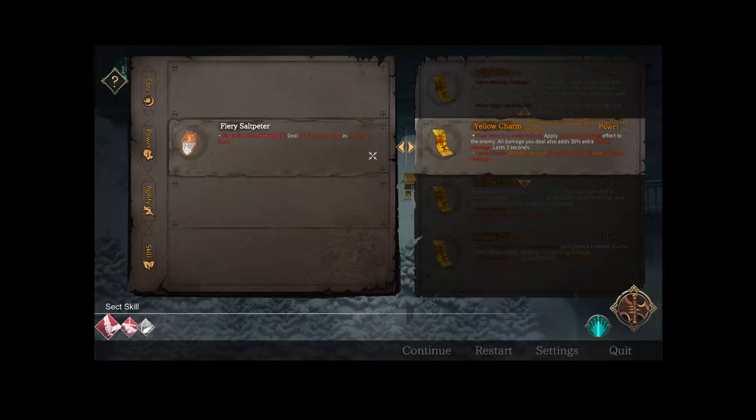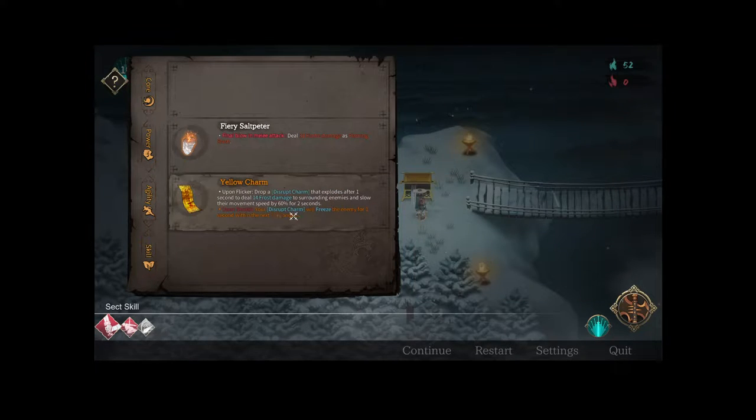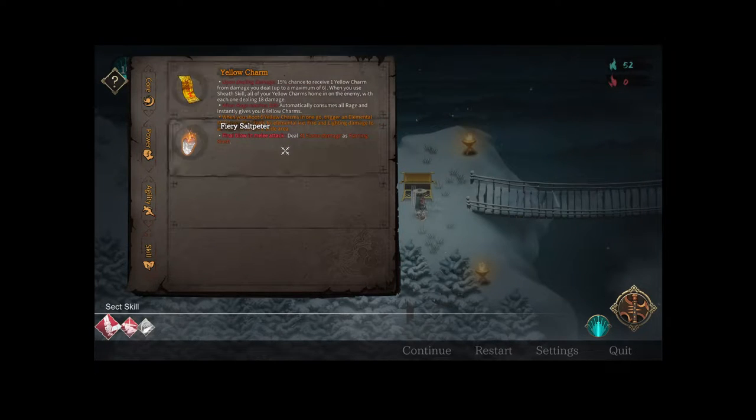Final Blow on melee applies exorcism charm: all damage adds 35% extra flame damage lasting three seconds; upon sheath, enemies with exorcism take 42 flame damage. Upon flicker, drop a disrupt charm that explodes after one second dealing 14 frost damage and slowing movement by 60% for two seconds; upon sheath it freezes the enemy for one second. Upon flying sword damage, 15% chance to shoot a divine charm dealing 18 lightning damage; upon sheath the trigger chance increases by 85%. I'm still just going to do slot one — that seems really good.